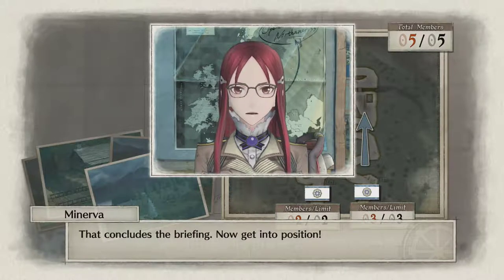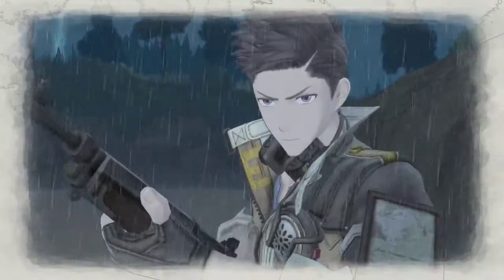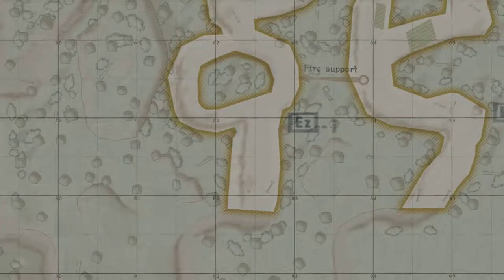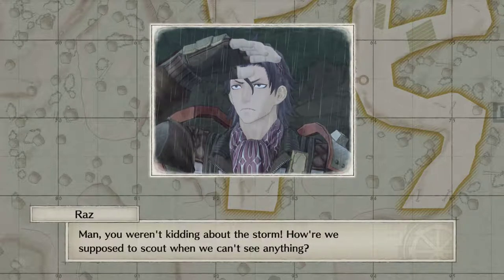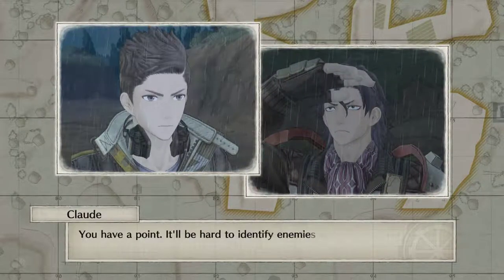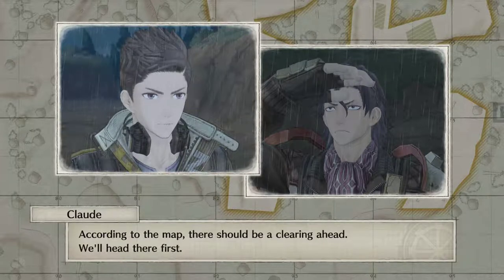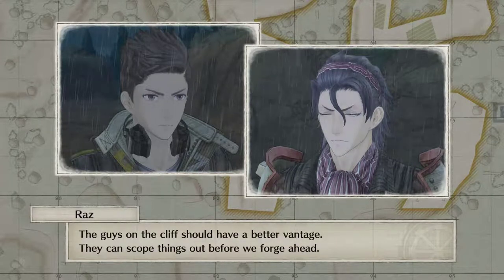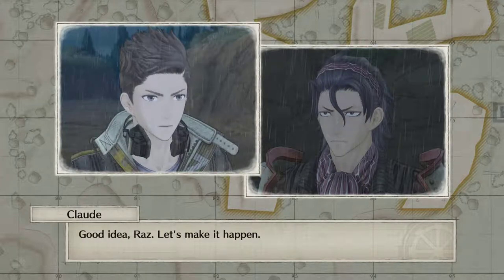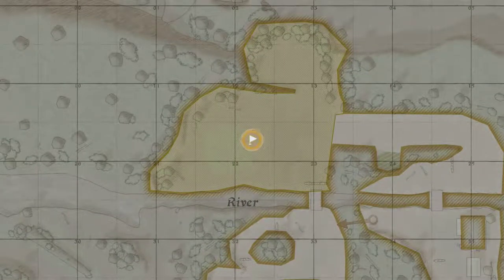That concludes the briefing. Now get into position. We'll start patrolling — be careful out there, everyone. Pan, you weren't kidding about the storm. How are we supposed to scout when we can't see anything? It'll be hard to identify enemies like this. We'll just have to be extra careful. According to the map, there should be a clearing ahead. We'll head there first. The guys on the cliff should have a better vantage — they can scope things out before we forge ahead. Good idea, Raz. Let's make it happen. I feel like I should have brought at least one sniper, now that I'm thinking about it.